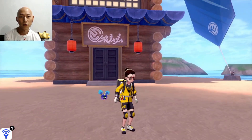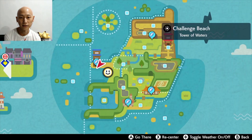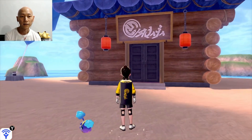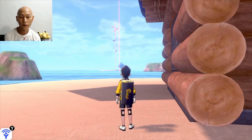You fly to this water tower, like I showed you. You fly to this place — Challenge Beach, Tower of Waters. Here's the Tower of Water, and you go to this side of the wall, and you just go straight.